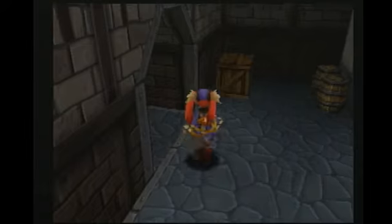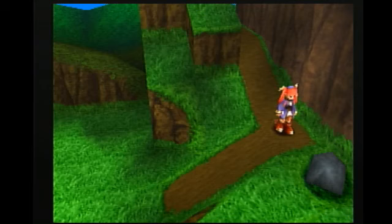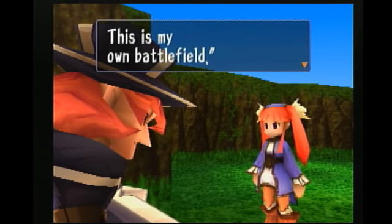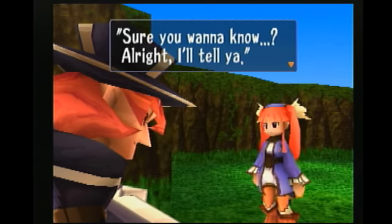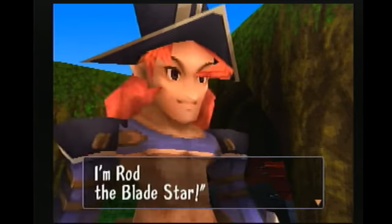So that's kind of the back alley area. And remember how they said Rod is staying in the field outside of town? That's actually over here. This is probably my favorite song in the entire game. So, this is Rod here. Go home, baby — this isn't a place you can mess with. This is my own battlefield. Who are you? I'm a weapon maker, a vagrant, and a sword. I'm Rod the Blade Star. That's Johnny Wolf — probably the cutest character in this entire game. My best pal.